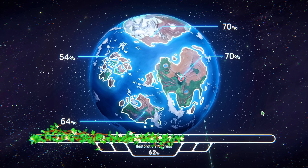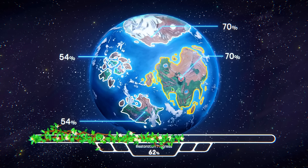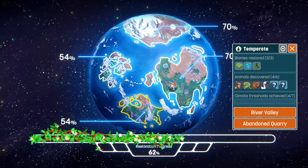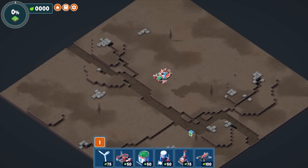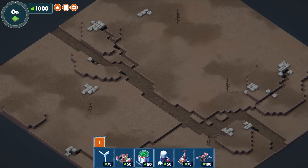We're back with more Terra Nil. Our beautiful little planet is being terraformed pretty well. We have 75 or 70% completion in the tundra and the flooded city biomes, but we only have 58% back here in the river valley. So I figured I'd head back to this world and quickly terraform it properly. Get that 100% modifier.